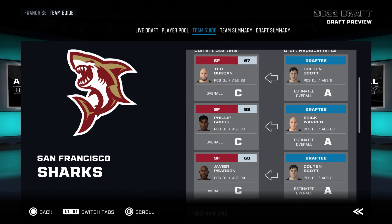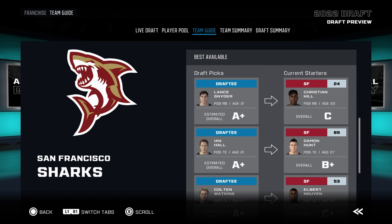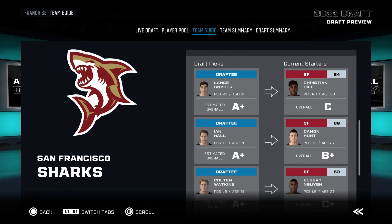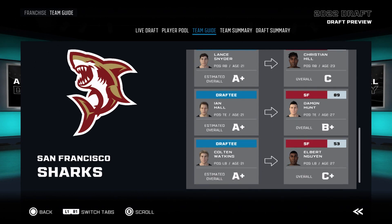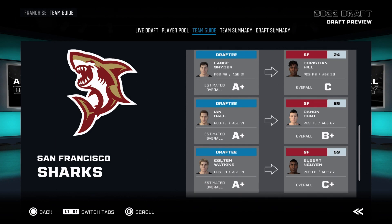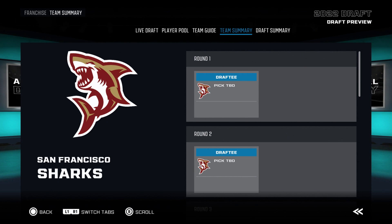Below that is where things get interesting because this is what the people want. It starts with areas of need — not only does this show you your weakest positions, it also shows you your oldest positions, with an added bonus if your weakest is your oldest and your oldest is your weakest. It shows you who in the player pool you can potentially draft to upgrade each position — that is if you're lucky enough to snatch up a generational talent. Oh, and this all flows into the actual draft. As the rounds are going on you can come back and check the team guide and it will constantly change according to who's drafted and what your needs are. As an added bonus there is also the best available, which shows you the top three players in the draft pool.